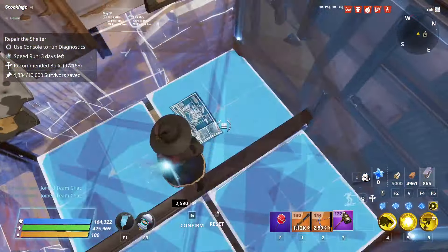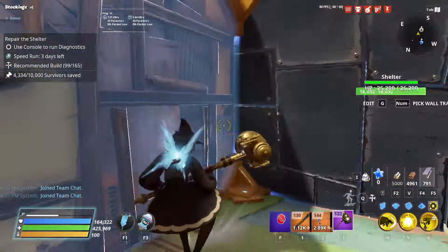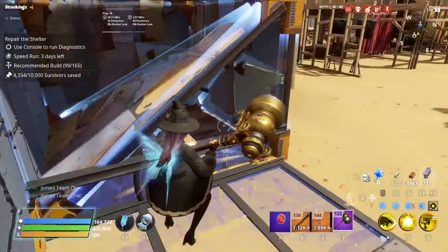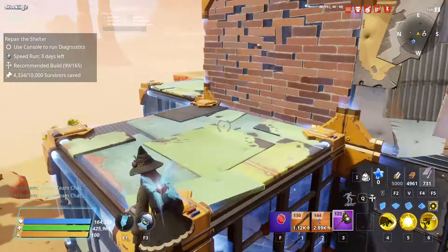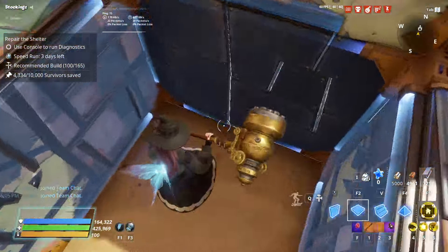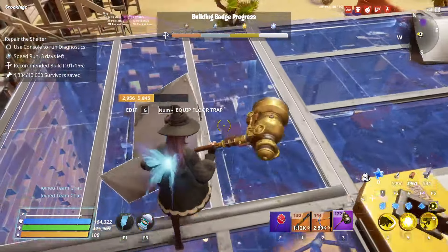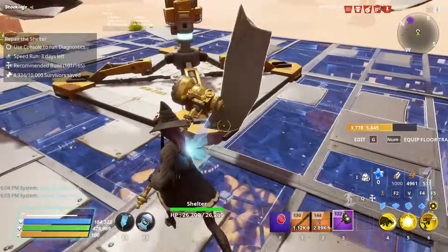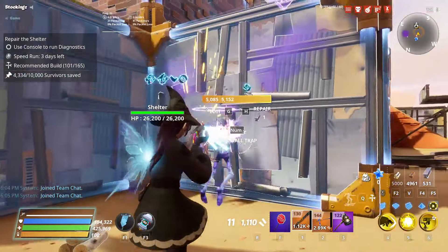I'll put another block here and then upgrade this center area. I think what the original creator did was put wall darts there, but I don't think that's necessary — I've tried this build with just broadsides and it worked fine. Really cheap and really effective. I'll need to put some metal here too. The roof is also super important to upgrade. I should have enough metal — three times nine is 27.